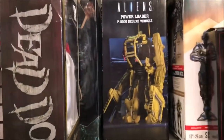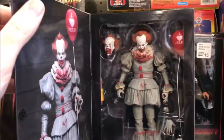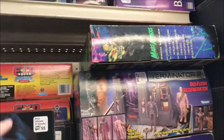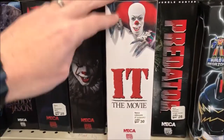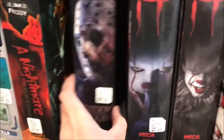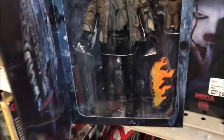Coming over to the NECA horror section, we have some Living Dead Dolls, the Aliens Power Loader, Predator, Pennywise from NECA, some Blade Runner figures, some Mars Attacks and Terminator sets. Do have some Power Rangers from Bandai, Predator, Tim Curry It, a couple of the different Pennywise's right there, Freddy vs. Jason, Ultimate Jason — that looks really freaking cool, especially with that flaming blade and the really bloody mask. I think that looks really, really cool.